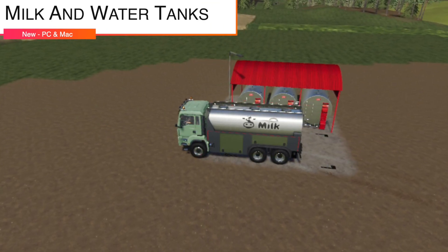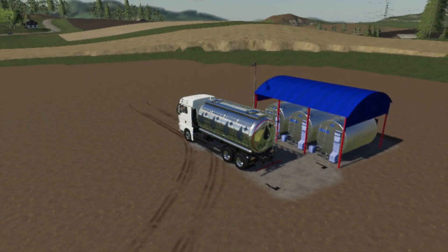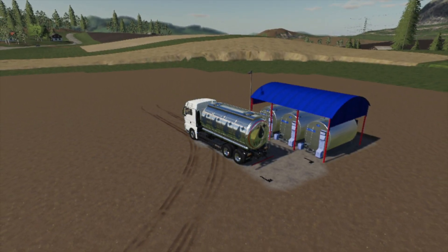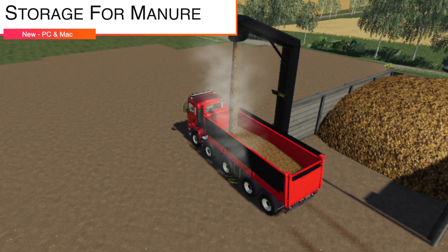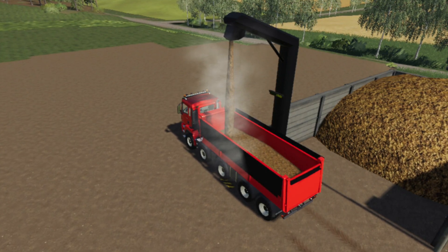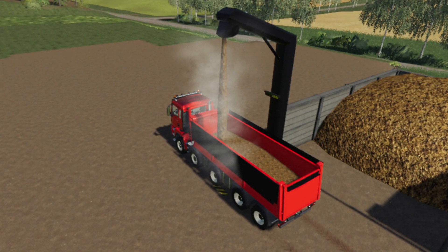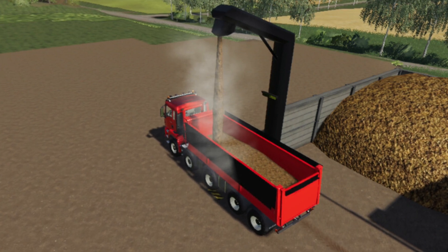Lastly, let's talk about some PC-only mods. First is the Milk and Water Tanks — we get two: a milk tank to store milk and a water tank to store water. This costs $38,500 and stores 750,000 liters. We also have storage for manure, stored at the warehouse — price is $28,000, daily maintenance $5 per day, capacity 1 million liters. Interestingly, we have something exactly like this for all platforms, yet this is PC-only and requires Global Company.